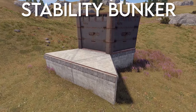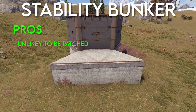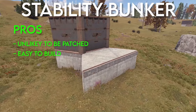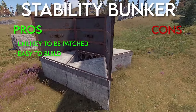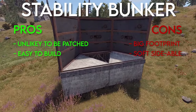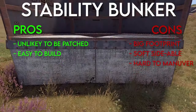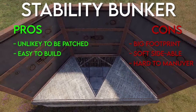Starting with the OG stability bunker — this bunker has been around for years, so it's very unlikely to be patched anytime soon. It's also really easy to build and can be incorporated into a lot of bases, especially for beginners. Some cons are it has a pretty big footprint requiring multiple foundations, it's soft-sidable from the outside, you have to leave the core to seal it, and it's pretty difficult to maneuver through, especially in a larger group.